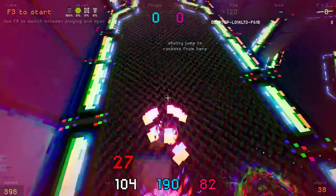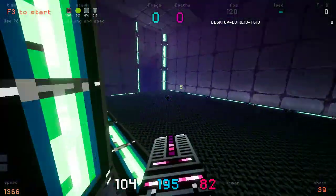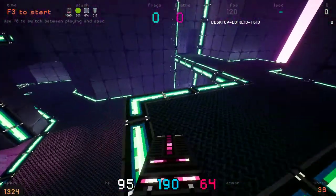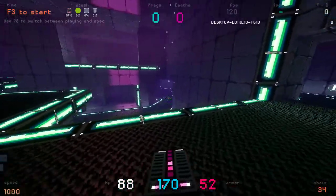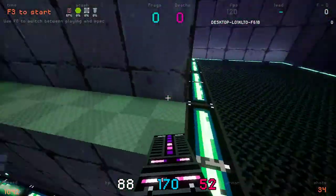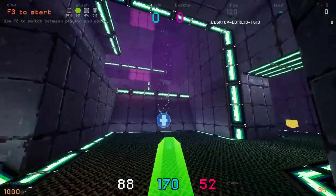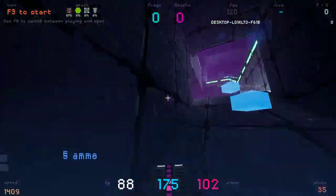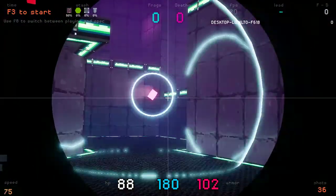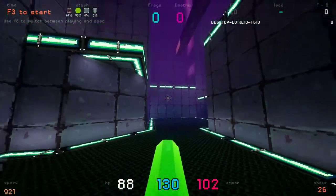Rockets — you can pick them up. You can do rocket jumping, otherwise it works pretty much how you'd expect with splash damage. You've also got rails which also work as you'd expect, for 70 damage. You can shoot a rocket with rails to detonate a combo.